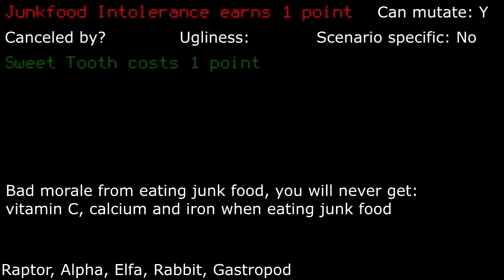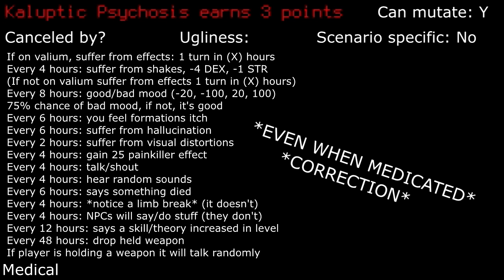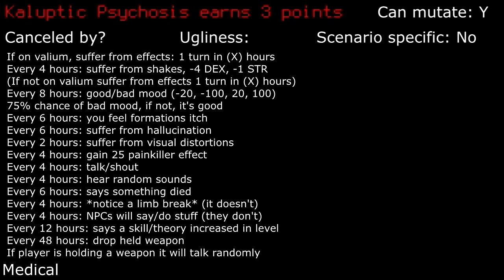Junk food intolerance: things that modify my diet always annoy me. I wouldn't take it, especially since lots of stuff classified as junk food typically have a long spoil time. Calyptic Psychosis: do you like seeing hallucinations? You'll definitely be seeing a lot with this trait, along with a bunch of other random nasty effects if not medicated. I really hate this trait because even if medicated, you still have a chance of getting the shakes randomly. I'd never take this trait.